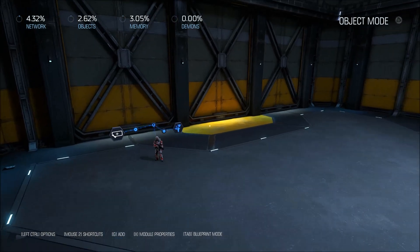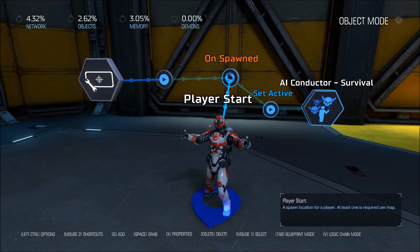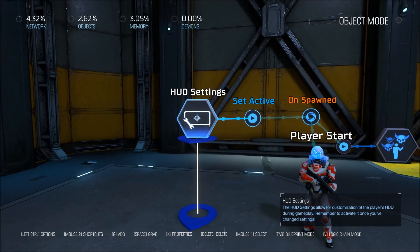So in order to do this, first I'm just going to point out that I have my player start. When it spawns, it's going to start a conductor — that's just so I can show you that it works. And it's also going to activate the HUD, so I can show you on the screen that you're actually earning resources.